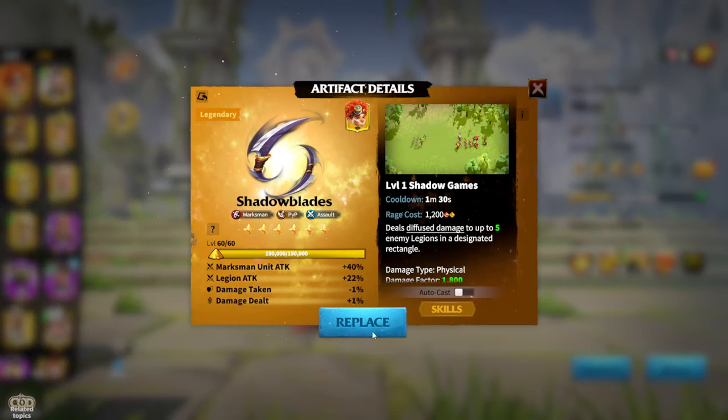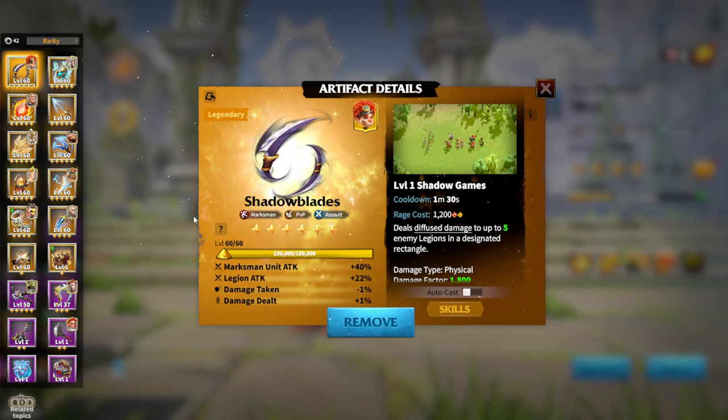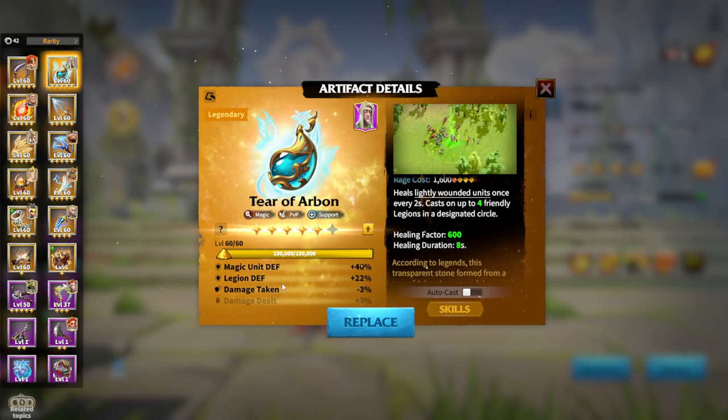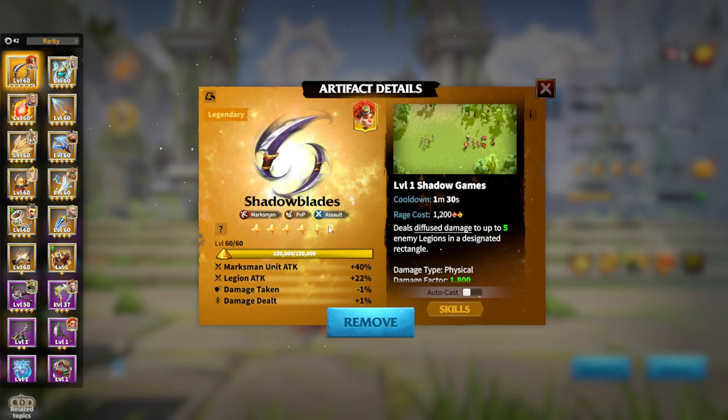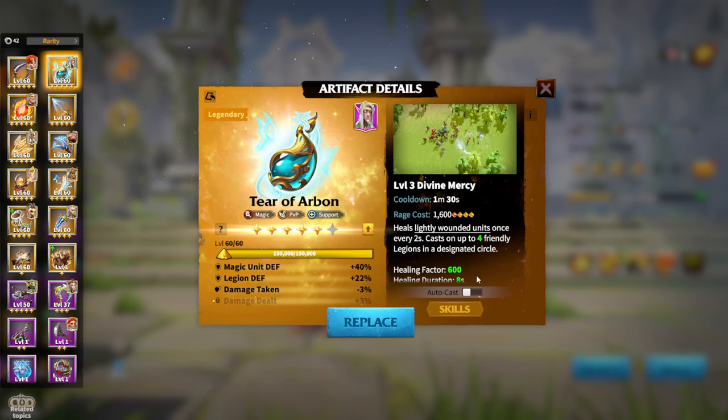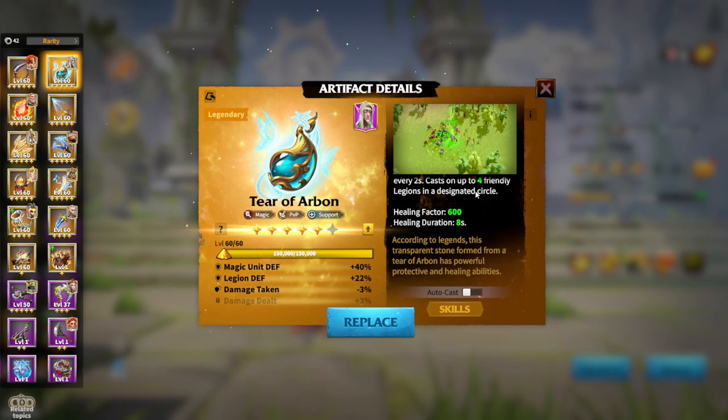First, let's speak about marksman. In general, you need to understand that artifacts in Call of Dragons come in two types: assault-type artifacts, whose main focus is to deal as much damage as possible through stats and skills, and defensive artifacts, which are more of a survivability helper. Assault artifacts come with attacking stats and damage-dealing skills, while defensive artifacts give more defensive stats and defensive skills.